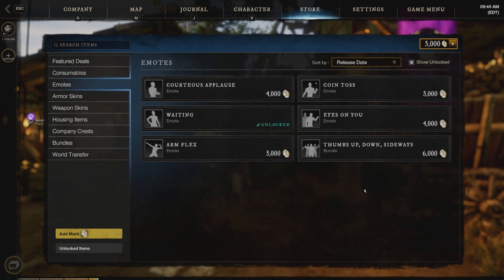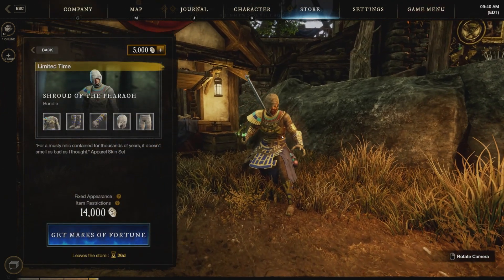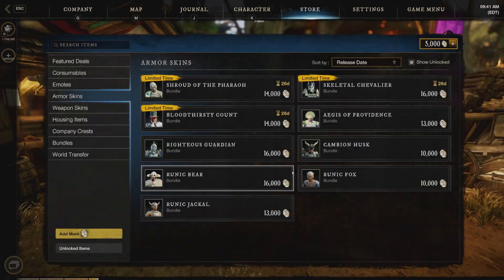We have no new emotes other than the one that we got yesterday in the update, and here are the armor skins. We have the Shroud of the Pharaoh, which is the whole mummy set. Looks pretty good. Not a personal favorite of mine, but for those of you who are into that whole Egyptian thing, there you go.